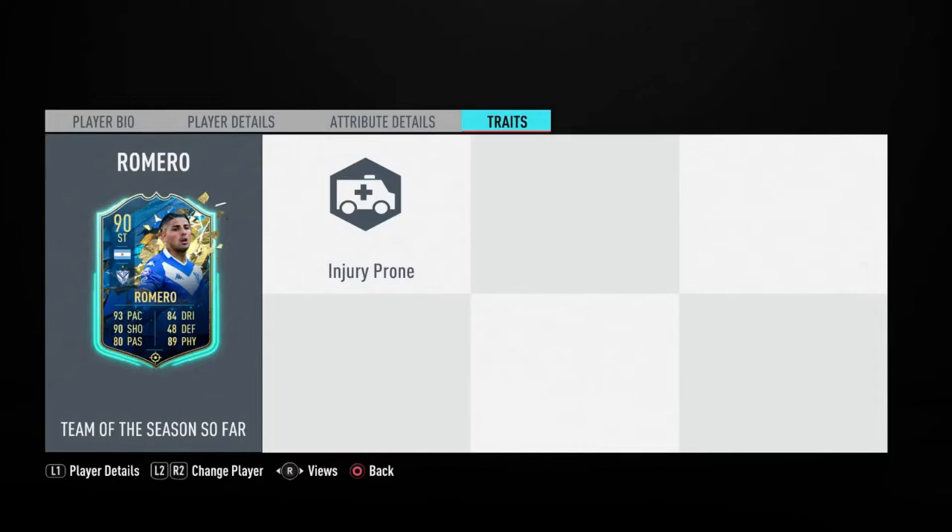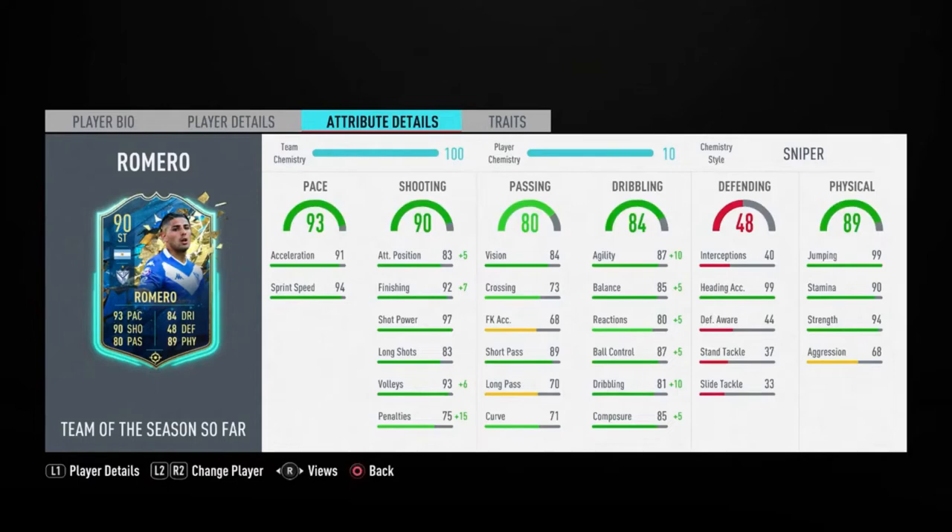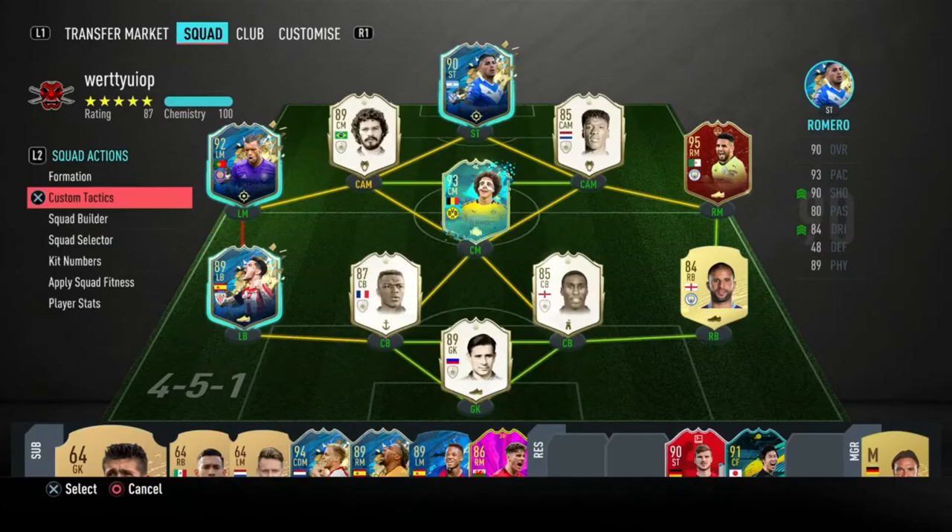For traits, he is injury prone, which is a bad trait, but worst case sub him off and use a healing item — you'll be sorted next game. I've gone for a Sniper chem style: you get a plus 10 agility boost, plus five balance boost, and a plus five composure boost. Composure is a very important stat and going from 85 to 90 composure will be very good. You could also use an Engine or a Hunter — it's literally up to preference.